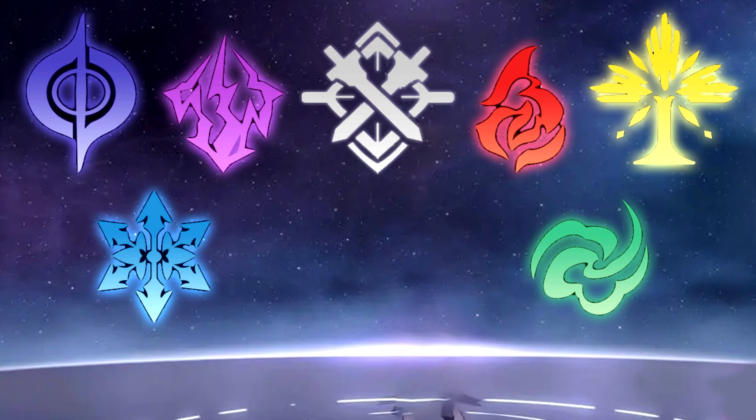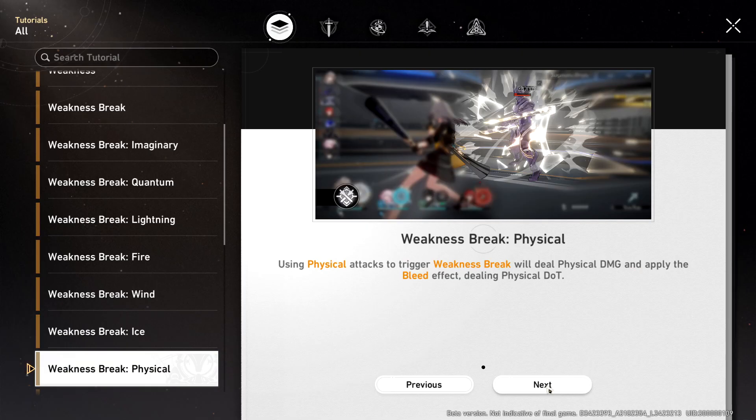So what do these elements do? For Physical, when you break their toughness it adds a bleed effect dealing physical damage over time — DoT. On their turn they take additional damage, similar to poison in Pokemon. It's also comparable to Genshin's fire DoT or mist effects. The team working on this clearly also worked on Genshin.